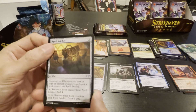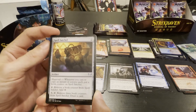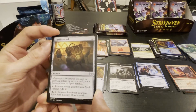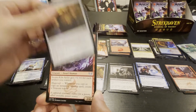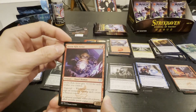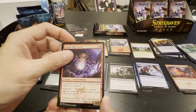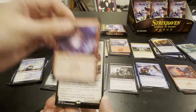The Satchel — whenever you cast or copy an instant or sorcery spell, put a book counter on the satchel. Remove one book counter, add colorless mana. Remove three, draw a card. I can see that coming in handy. Storm kill — plus one plus one for each artifact you control; whenever you cast or copy an instant or sorcery spell, create a treasure token. Little dwarf shaman guy.